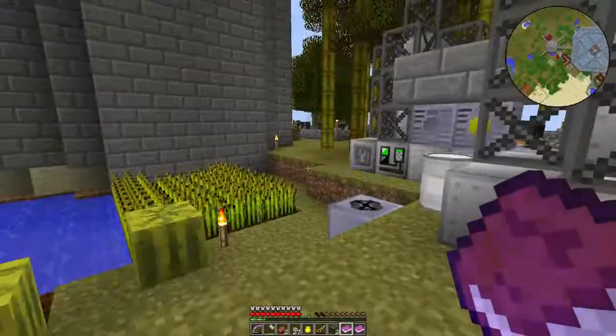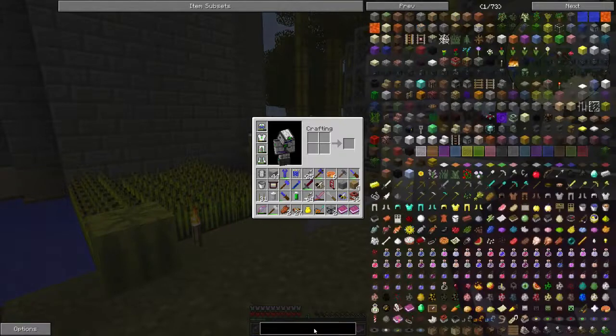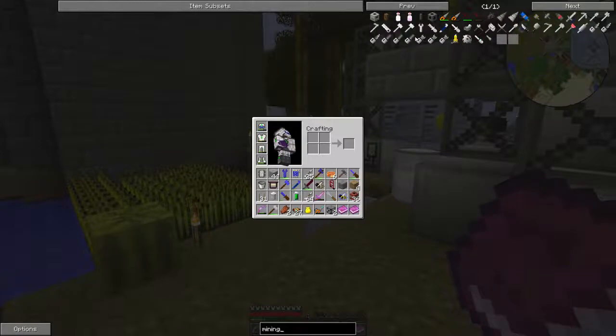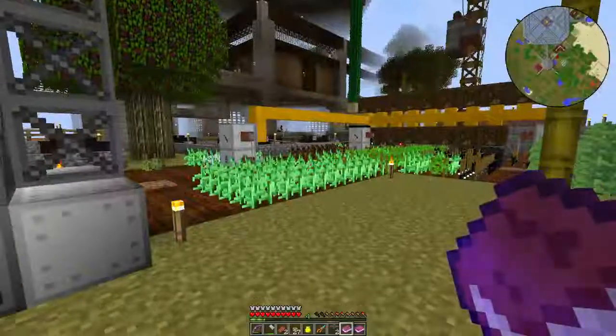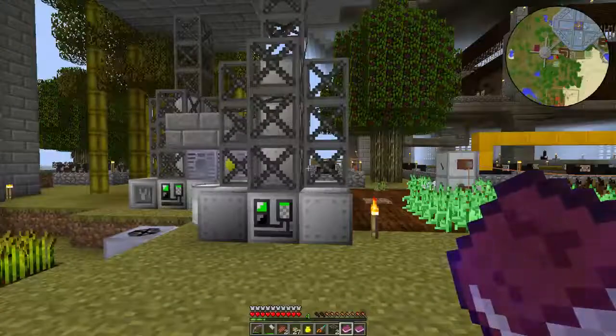If you start using the distillation tower you'll have all kinds of lubricant. The mining pipes are from IC2 — the regular mining pipes, just like if you've ever used the IC2 miner. The recipe is iron plates and a tree tap, and you get eight per recipe. Have a good day, hope this helps, and I'll see you in the next one.